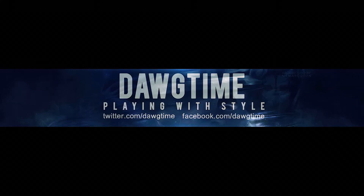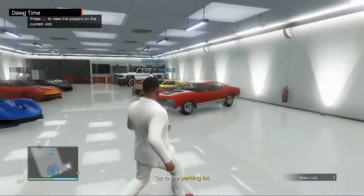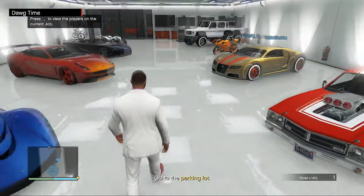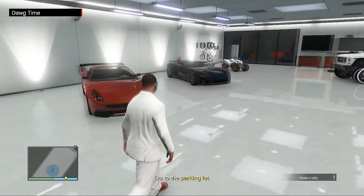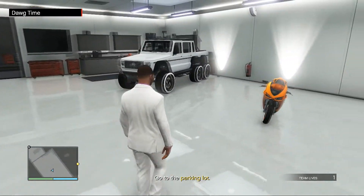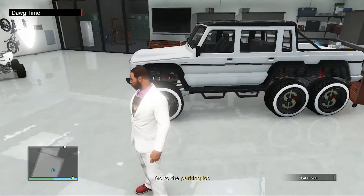Hey gamers, this is DAG Time and I've got another garage to show off. I was invited to a mission and joined in — the mission starts from here. Look at the cars in the garage, man. He's got everything: he's got the Adder, he's got the Dumpster six-by-six. Look at that car on the left, and that beautiful motorbike — check out the alloys on that.